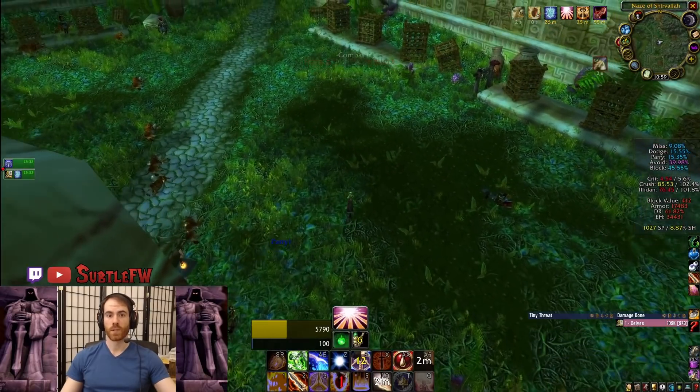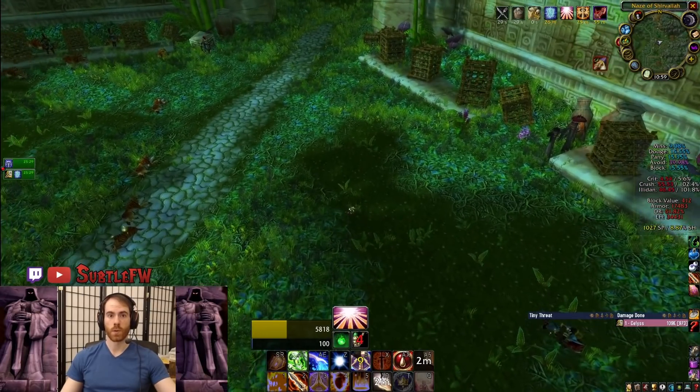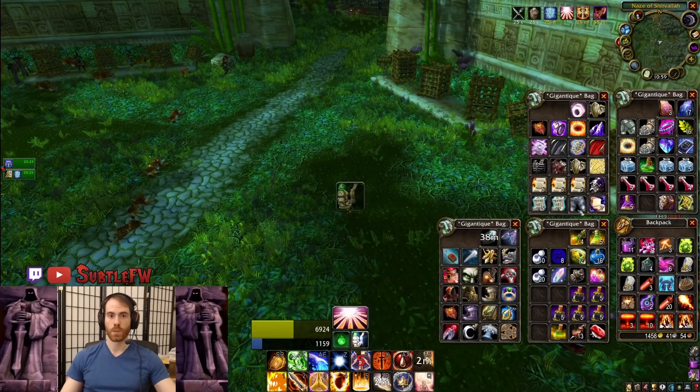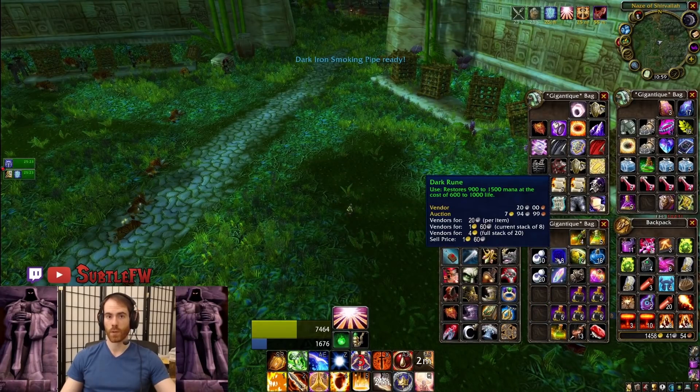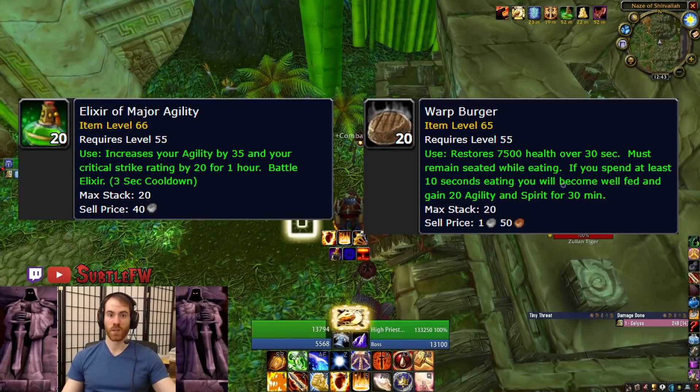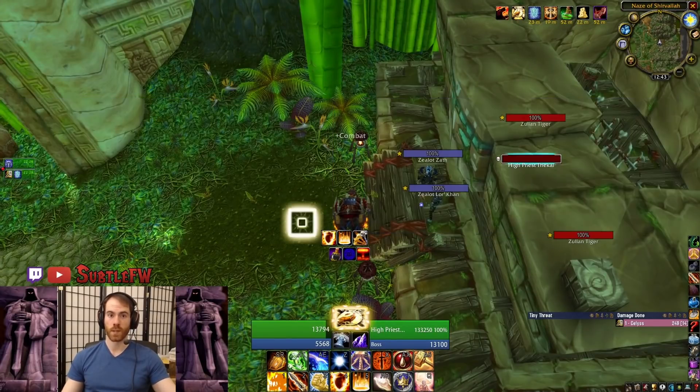Now we're on to the tiger boss himself. Throw on your high passive avoidance set — you can also use consumables to boost your avoidance like Elixir of Major Agility or Warp Burgers. The first thing we need to do is skip phase one. We can do this by doing three full resets of the tiger boss, and on the third reset he'll just inexplicably despawn Zath and Lorkon and go straight into phase two.